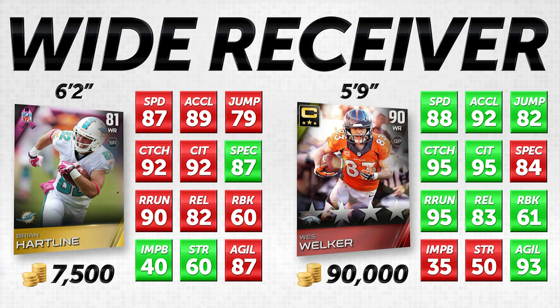It's interesting that Brian Hartline would have a three-better attribute in spectacular catch. Route running is always important for slot receivers, and Hartline does a great job at a 90. Of course Wes Welker at 95 is one of the best route runners in the game — he's known as probably one of the best route runners in the history of the game — but Hartline is certainly serviceable at 90. In release they're about equal at 82 to 83, and run blocking is about equal again.